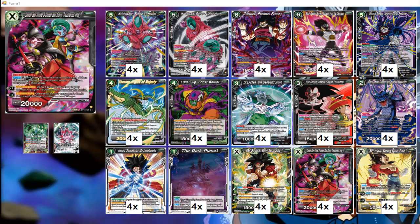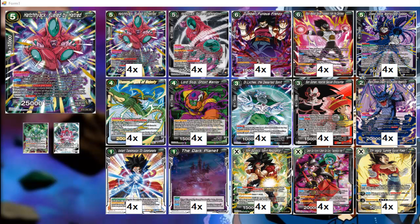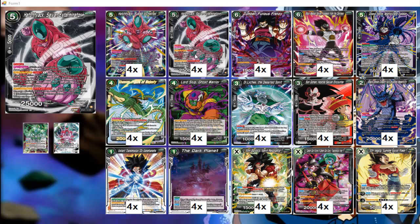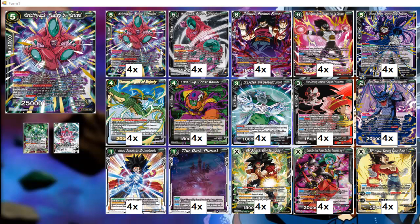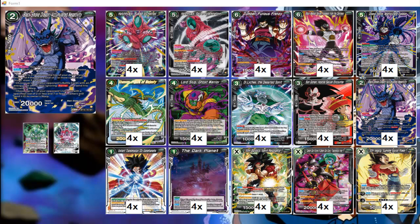We also have the board wipe ability of Demon God Puteen — that's the main reason the card is in the deck, mainly to use it as a board wipe to control the board and reduce how many attackers your opponent can tackle, especially getting rid of your opponent's dual attackers. To deal with any problematic unisons, we get Black Smoke Dragon for that.